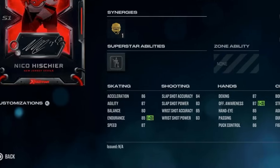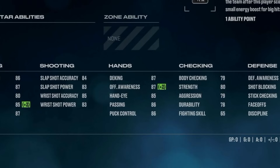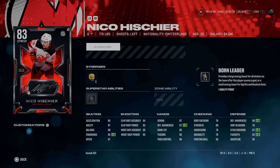His shot is in the mid-80s, as are his hand stats, and his body checking is a little bit lackluster at 79. He does come with Silverborn Leader, which at launch is pretty impactful — he will receive a big boost of energy to everyone on your line after you score a goal with Niko Heschner, or a smaller energy boost when you get big hits or block shots.